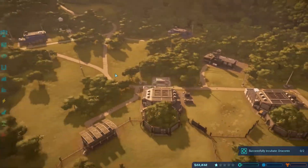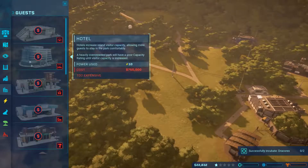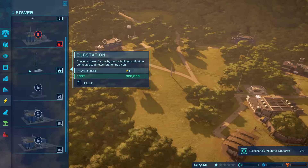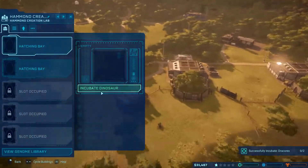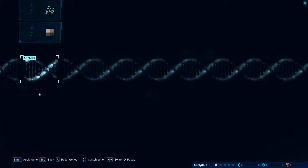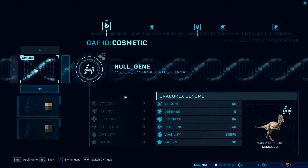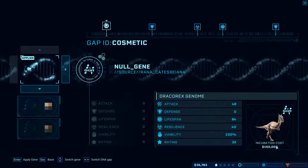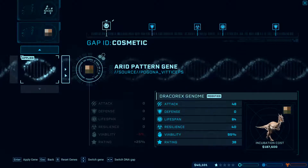Without any money there's not much we can do. Can we do anything? It all costs too much money. Can we make them cheaper by removing genomes? Reset genes. Okay, how cheap are you now? 150,000 - wow, it's really not too bad just to have all the genes on this guy. We want highest rating.